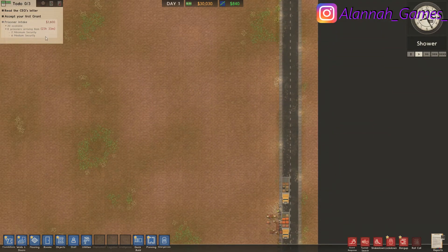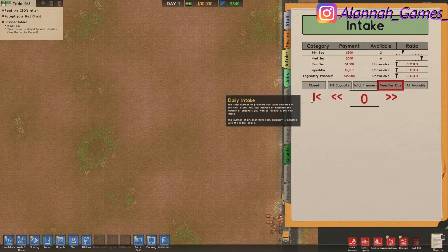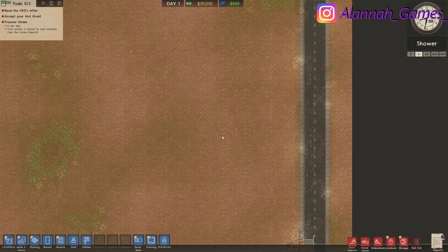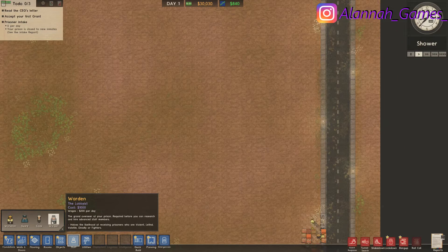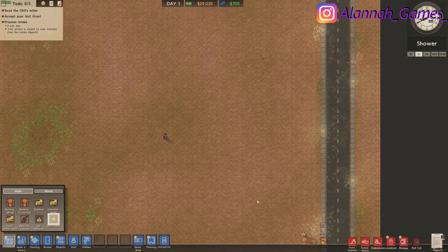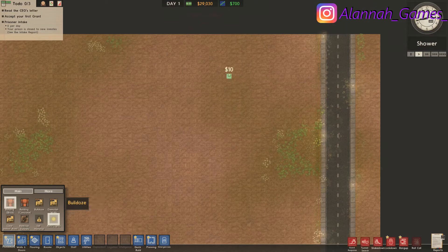Eight prisoners arriving in 24 hours — we're not going to get that built in time, so we'll go to intake and set it to zero. The starting money is $30,000, which is an odd number. We need a warden, so let's go to staff and hire a warden. We need an office too, so let's go to foundations and build a little office.